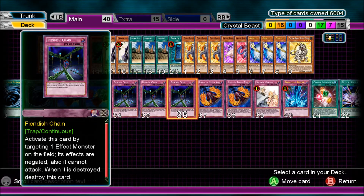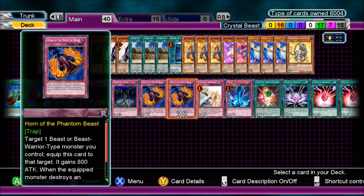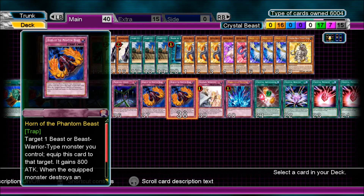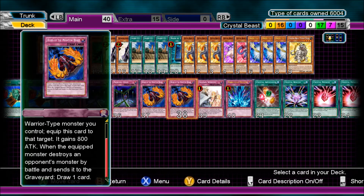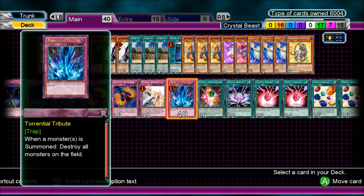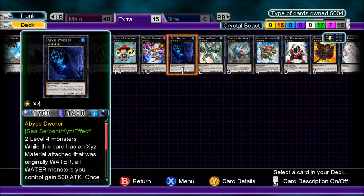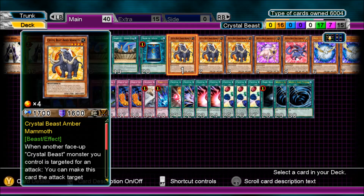For traps: three Fiendish Chain to negate monster effects, two Horn of the Phantom Beast — target one Beast or Beast Warrior monster you control, equip this card to that target, it gains 800 attack, and when the equipped monster destroys an opponent's monster by battle, draw a card. So not only 800 attack, but you draw a card for each monster it destroys. Solemn Warning and Torrential Tribute for protection. The extra deck is just rank fours, a lot of rank fours and a couple of rank threes — nothing too special about it.